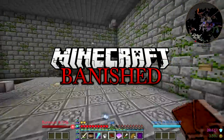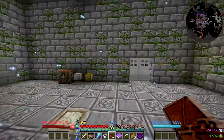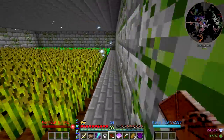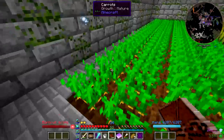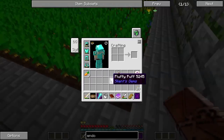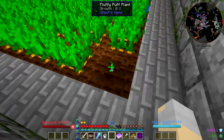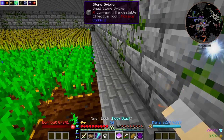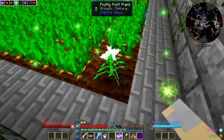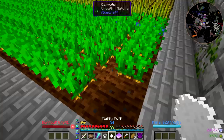Hey guys, Wells Knight here, and welcome back to another episode of Banished. I have something very cool to share with you — a couple of you were kind enough to fill me in on something I was totally not aware of. This fluffy puff that I've been holding on forever can actually be planted. Totally didn't know that. The growth spell will totally work on it, and then we can harvest four fluffy puffs.